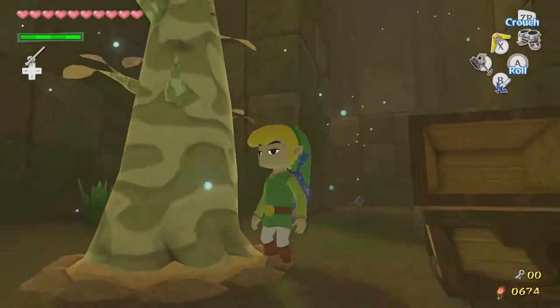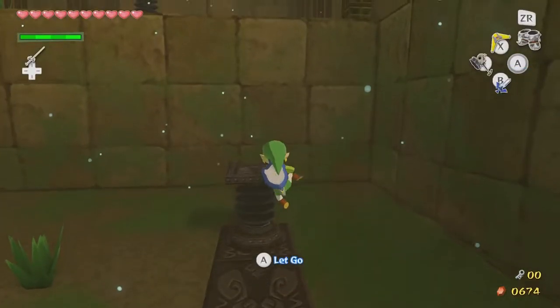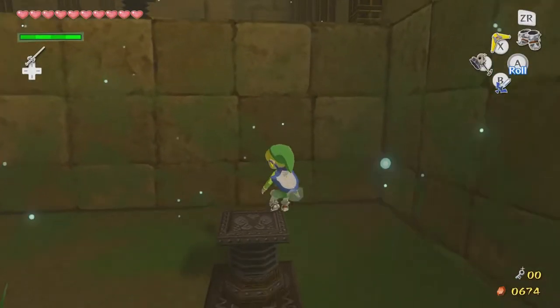It really bugs me how this tree is facing to the right and this one's facing forward. I wonder if there's a way to remedy that — like if I planted it facing a certain way, that's what determines how it goes. Dang it!